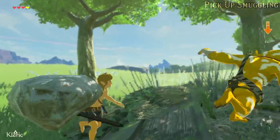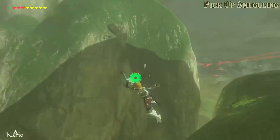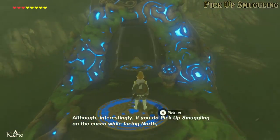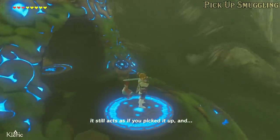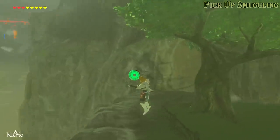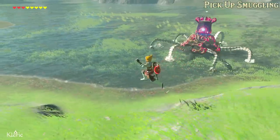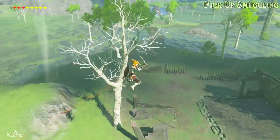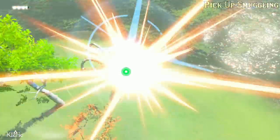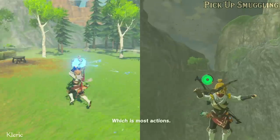Done with cuckoos, and you can fly around with one hand. Although interestingly, if you do pick-up smuggling on the cuckoo while facing north, it still acts as if you picked it up. Unfortunately, just as if you picked up something, any action that would have you drop it will cancel it, which is most actions. Still quite cool, though.